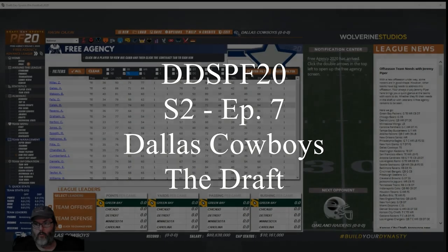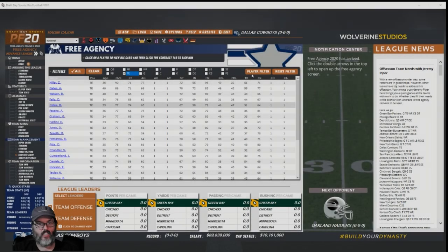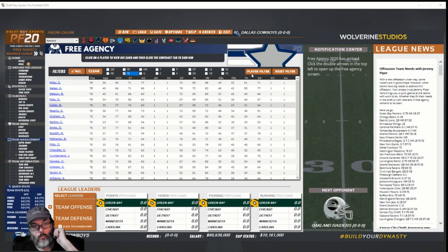Hey guys, RC here back with episode 7, season 2 of Draft Day Sports Pro Football 20 with the Dallas Cowboys. Last episode we were trying to meander our way through this initial free agent period. Last year in season one we started basically at the beginning of pre-season, but now we're in true free agency where players have been released to the talent pool and we can sign players.